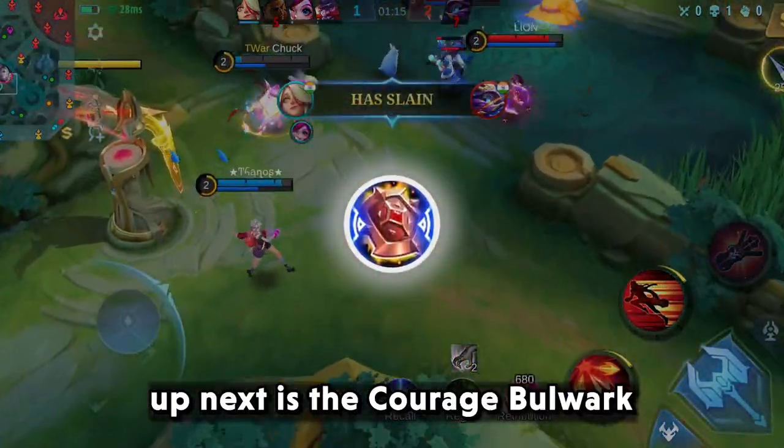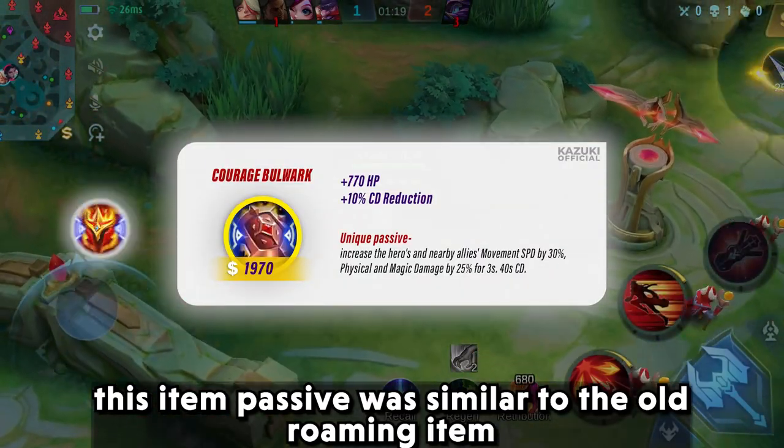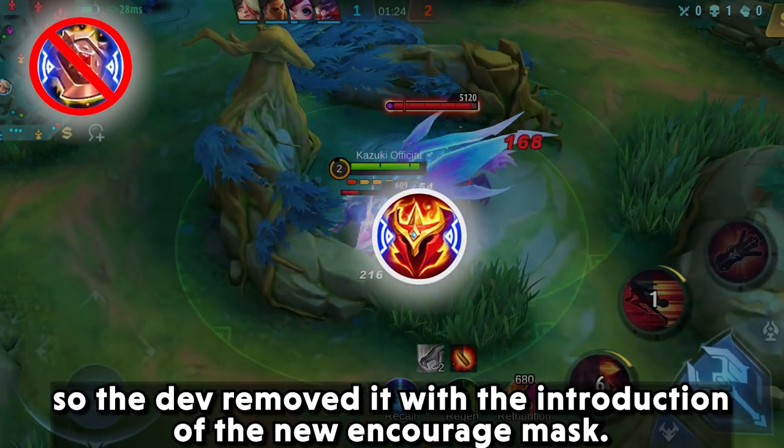Up next is the Courage Bulwark. This item's passive was similar to the old roaming item, so the developer removed it with the introduction of the new Encourage Mask.